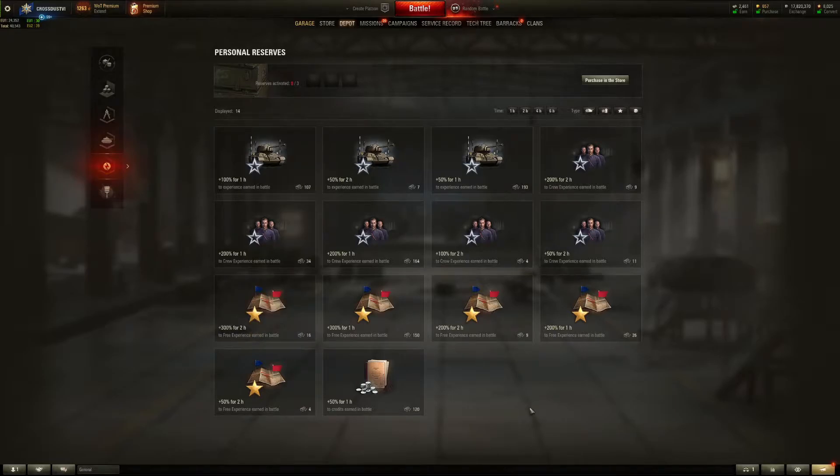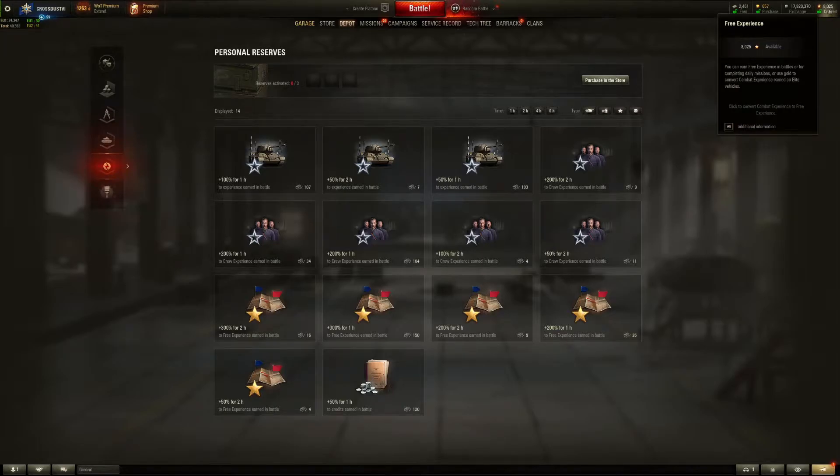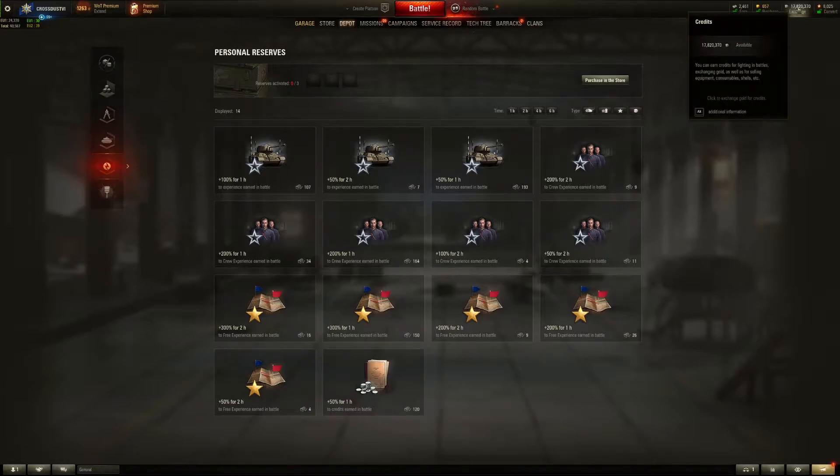Your free experience — shown up top on the right — is what you can use to buy different elements on a tech tree line you're going down, like a new cannon, a new turret, a new engine, and so on. Your in-game credits are your silver effectively, and you use those to actually buy the different elements. With your XP, you need to earn a certain amount to unlock the next cannon on a tech tree line, and you can't do that until you've earned enough XP.